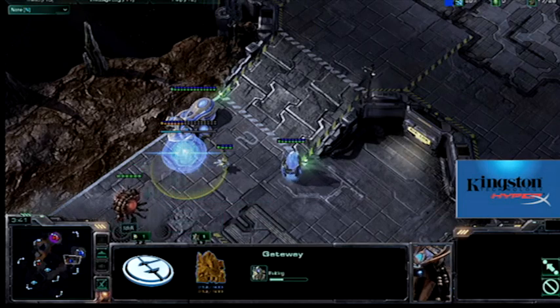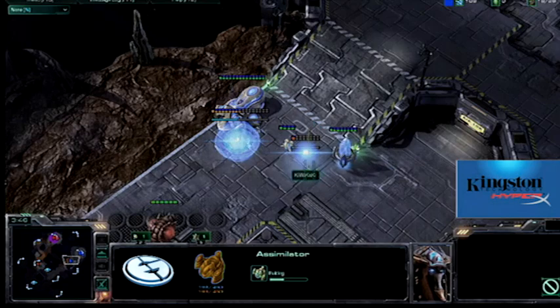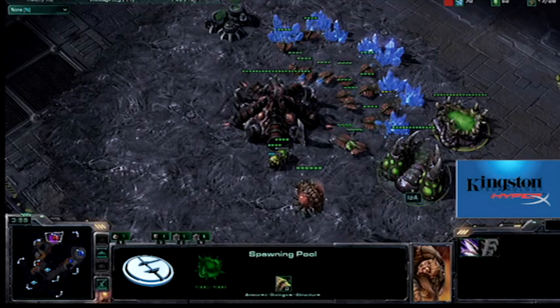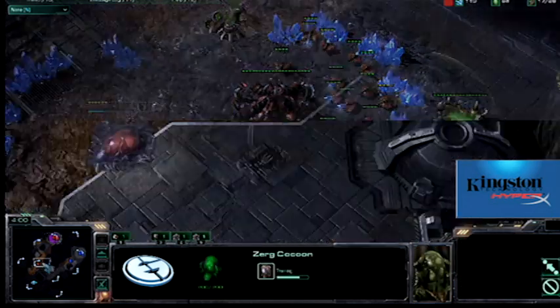After establishing that cannon rush, he now begins to build a gateway and gas. So I have a cannon here, so he's safe against any kind of rush. My spawning pool is finished, I've started to kill like gas, building a queen here soon, getting some Zerglings.